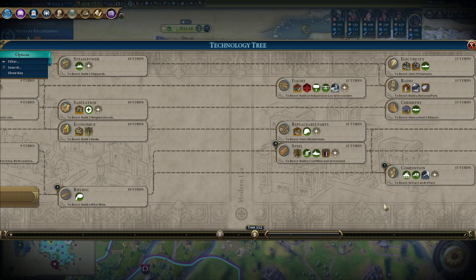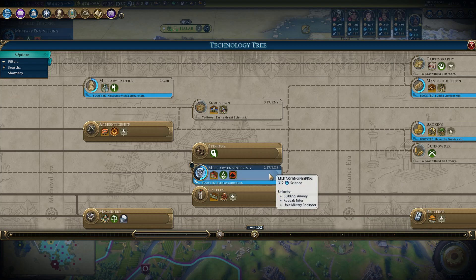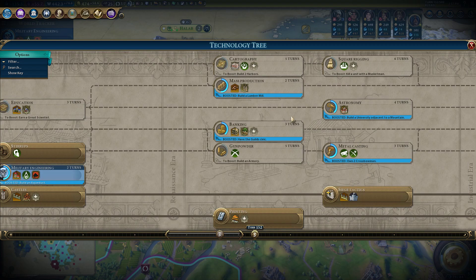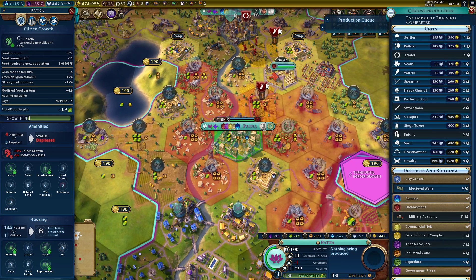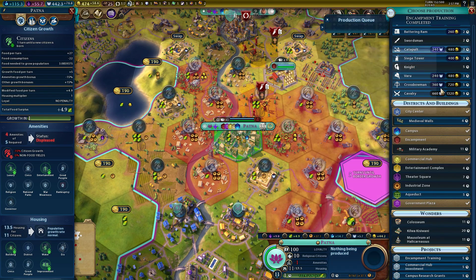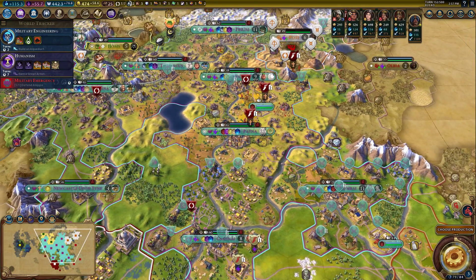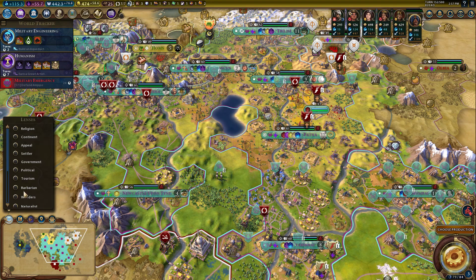We'll probably just head towards tanks and upgrade our Varu. We could pre-build some bombards — bombards are great at this stage of the game, especially had we leveled them up. But I think we're past our window for that to be particularly interesting. Turn 152 and a Coliseum just sitting here. How dare it.